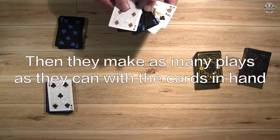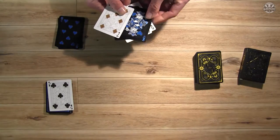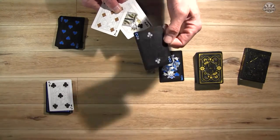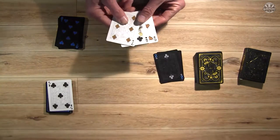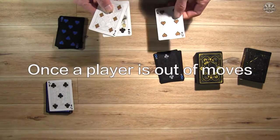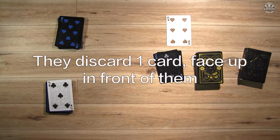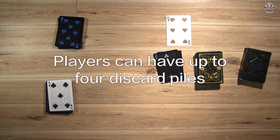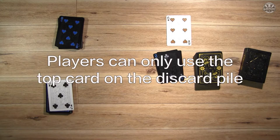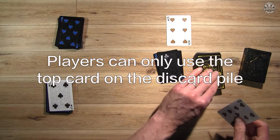Then they make as many plays as they can with the cards in their hand. Player two has a King so they can use that as an Ace to start the first center stack, then they added a 2 on the pile and that is all they can do. Once the player is out of moves, they discard one card face up in front of them. Players can have up to four discard piles and there's no limit to the number of cards on a discard pile, though players can only use the top card on the discard pile.